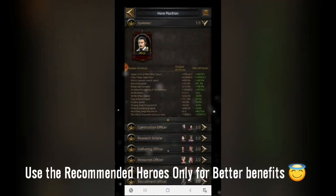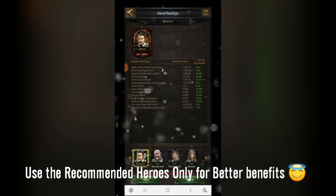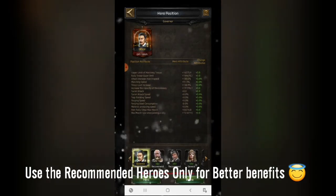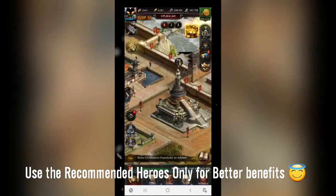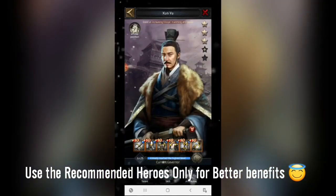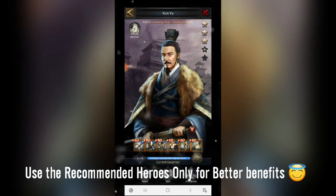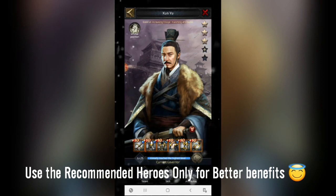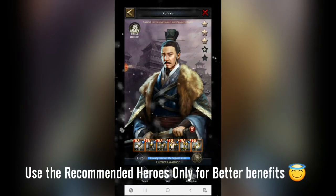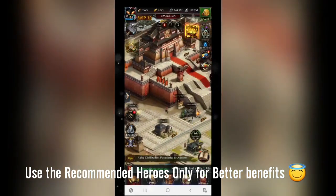Starting with the governor position, there are several heroes made for it. The first one is Zunyu. I recommend this hero because it is good at increasing troop marching attributes. It focuses on everything for the increment of rally size, march size, and marching speed. That's why this particular hero is focused on the governor position.